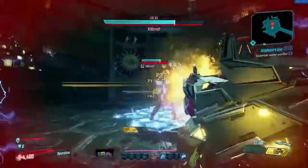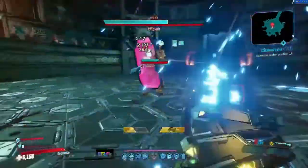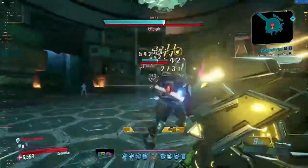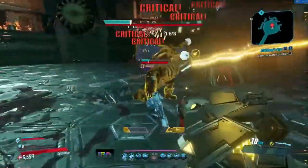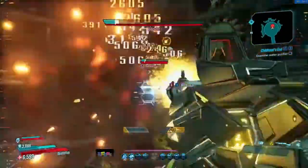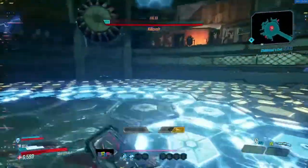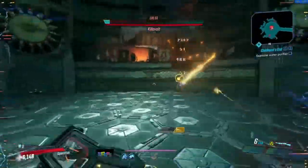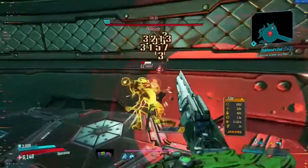Gearbox is celebrating 10 years of Borderlands with a 5-week event, featuring a ton of rewards. This week it's boss week, and with it each of the main story bosses drops the uniques we went over in the last video, but also some other weapons you have more of a chance of getting. So we're doing a similar thing here — going through each boss, talking about their new unique legendary that they'll be dropping for a week, and basically asking if it's worth getting.